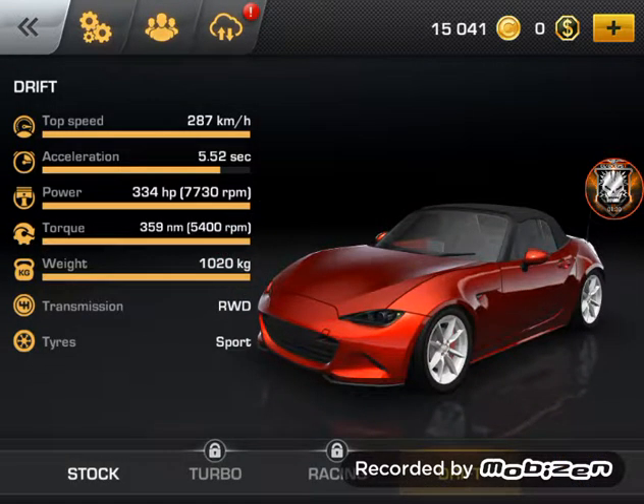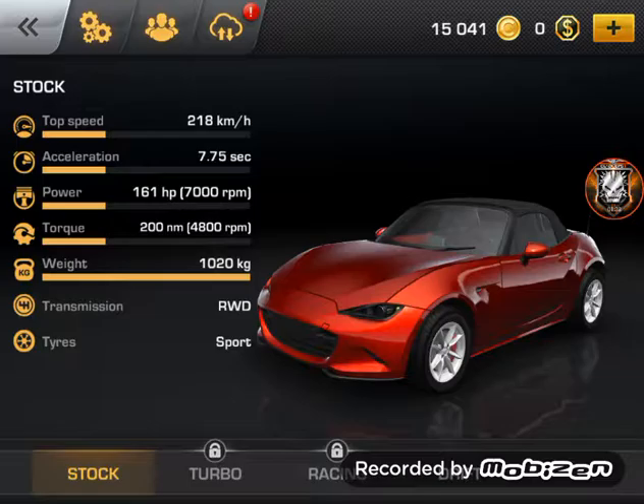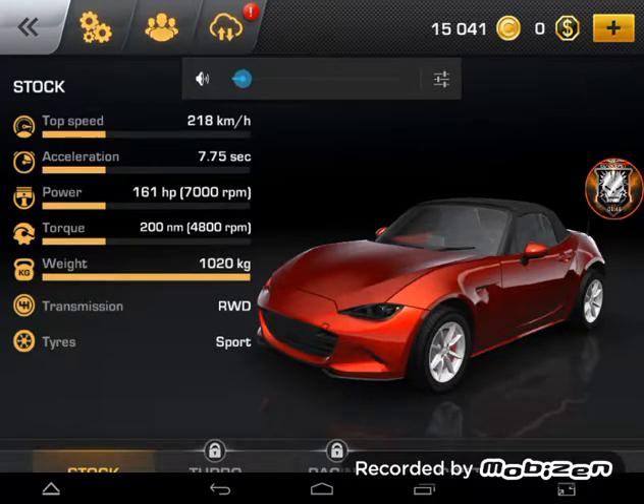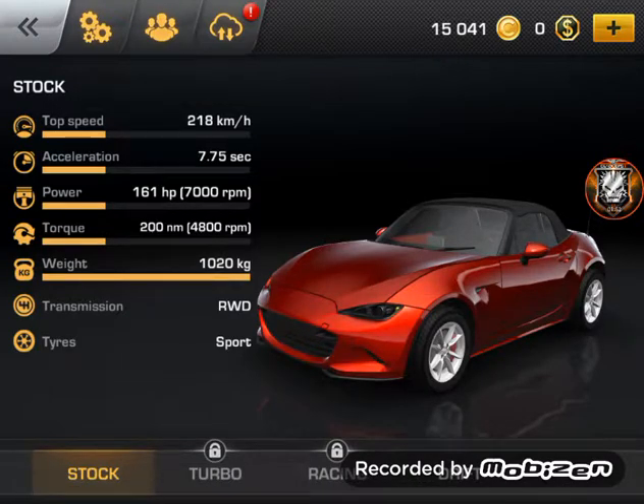I'll show you guys the setup so I can get the stock car. The stock car comes at 218 kilometers — that's the top speed of the stock one. I'm going to turn the volume down so you guys can hear me, and then when I play I'll let you guys listen to the music. So for the stock one, top speed is 218 kilometers.